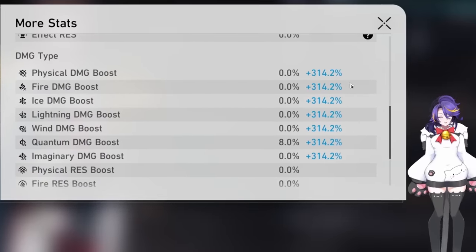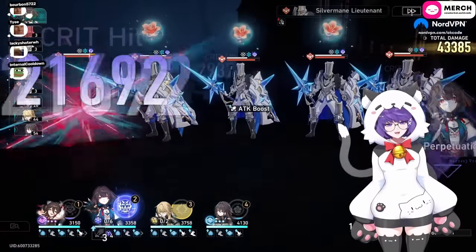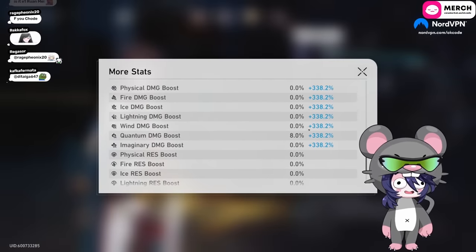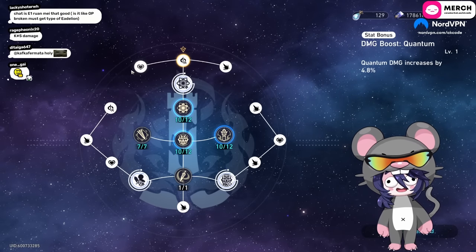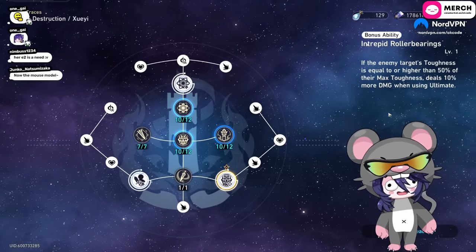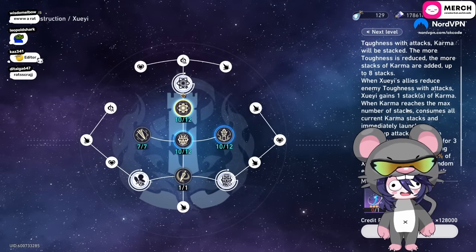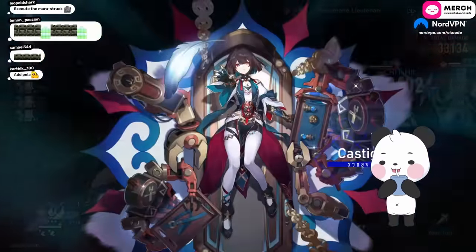At 300% break effect, the damage number doesn't even go that high. Same with going above 4k or 4.5k attack — anything above 200% break effect doesn't do much. So realistically you don't need to build super high damage bonus. That's her most important trace. She also gets 37.3% break effect, 8% quantum damage, and 18% health from her small traces. Another trace: if the enemy has higher than 50 toughness, you do 10% more ultimate damage.